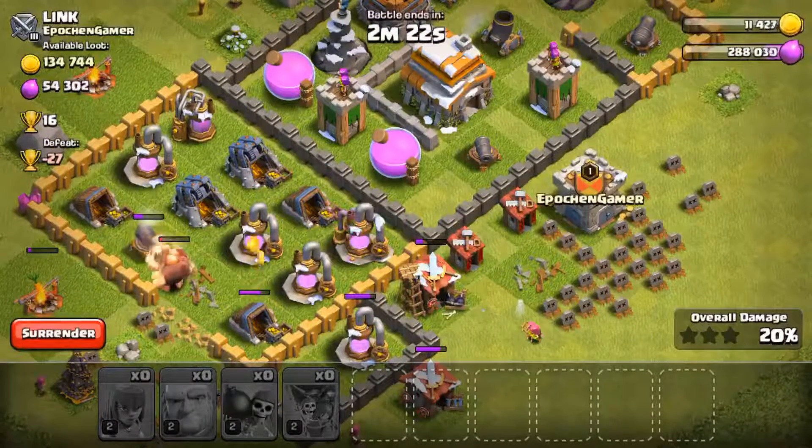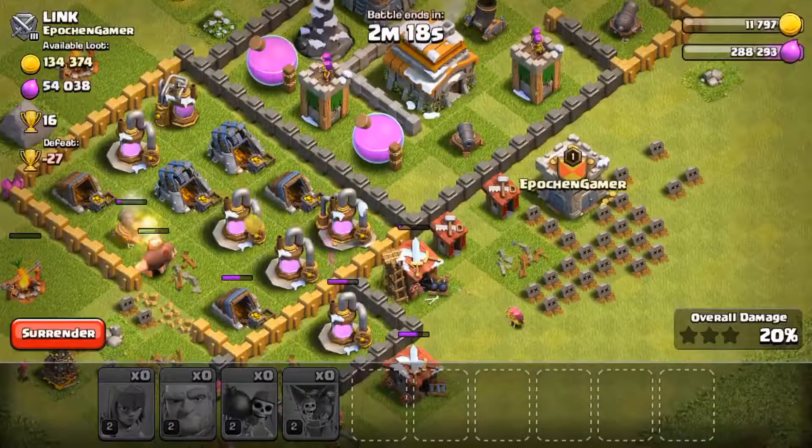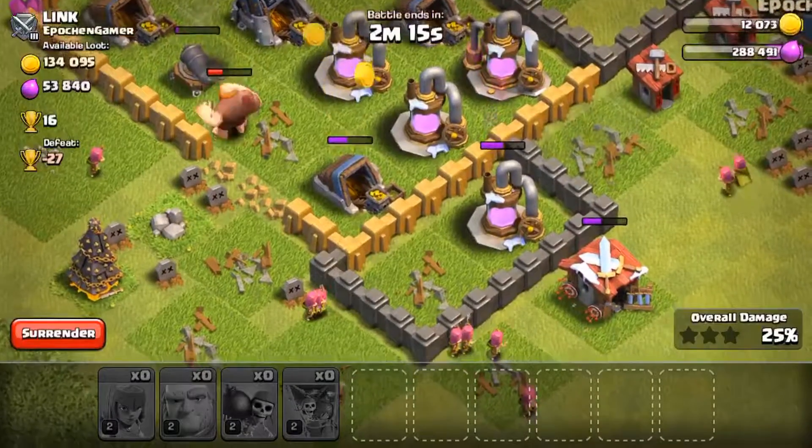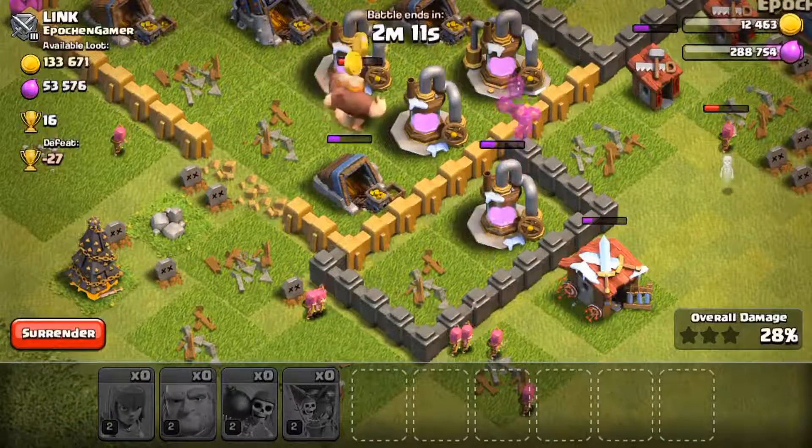We're just going to let them get some of that loot at the bottom, since it looks like the giants are blocking that cannon pretty well. We got some archers down there, so we're just going to wait this one out.